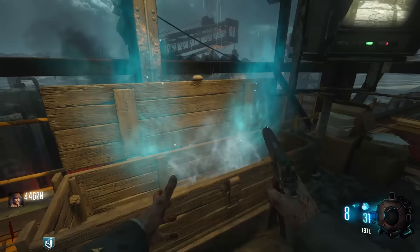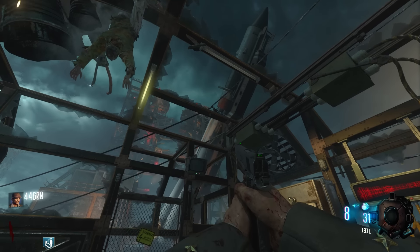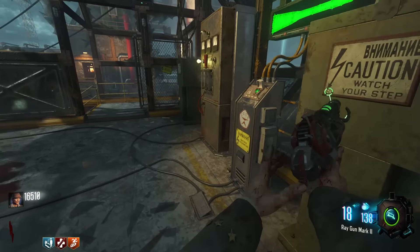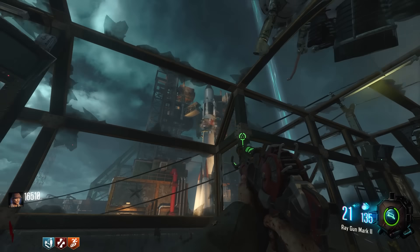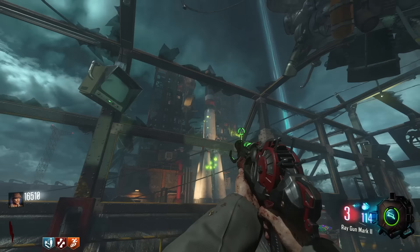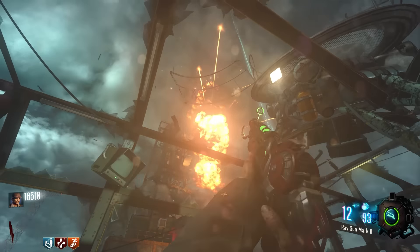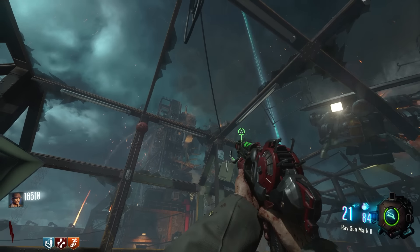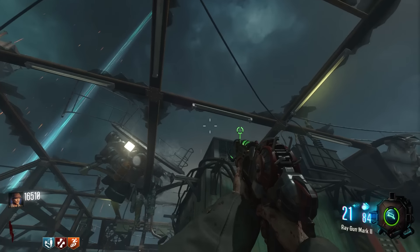Moving on to our next map of Black Ops 1 we have none other than Ascension. For this one I decided to pick the rocket's takeoff sequence. This is a step to get the Pack-a-Punch machine up and running. When you go up to that top roof and set off that rocket it's just amazing to watch it head off into space. Not only do you get Pack-a-Punch when this happens but you can also destroy the rocket if you have the right weapon. I cannot count the amount of times I have stood there watching it take off while I blast it with a ray gun waiting for it to blow up. And to this day I will still do it.